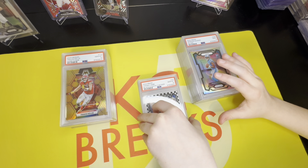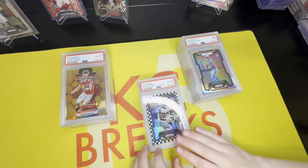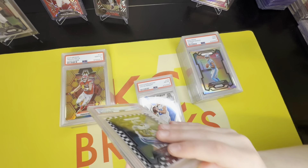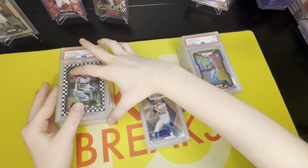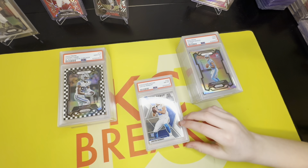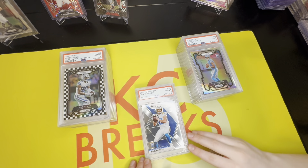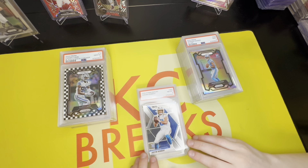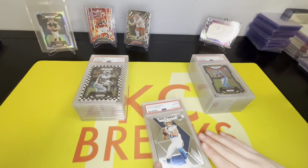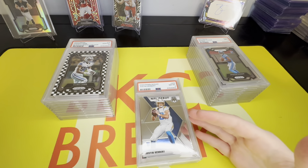We got a Justin Herbert — maybe we'll get something good for him in the future — an eight. Wow, our first eight. That's a bummer — what did they see there? I don't see anything wrong with it, it looks right in the middle of the card. Let me change the angle — I don't feel like I see anything that was wrong with that.